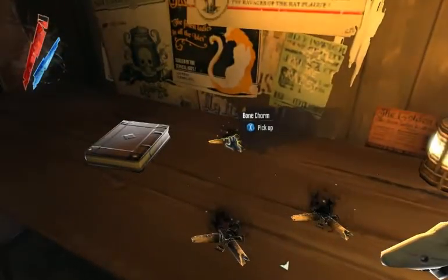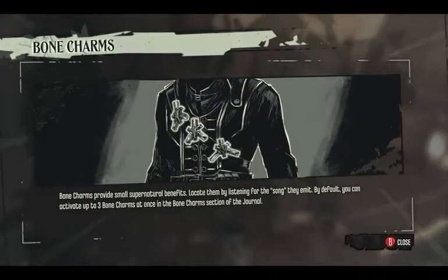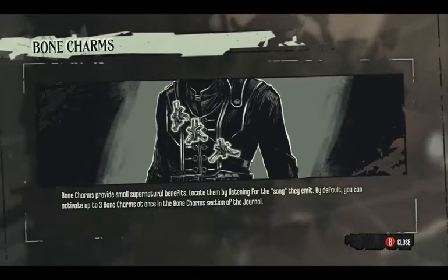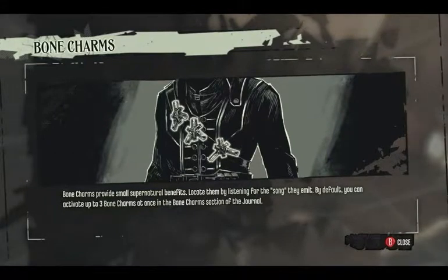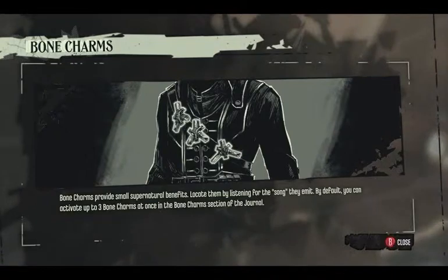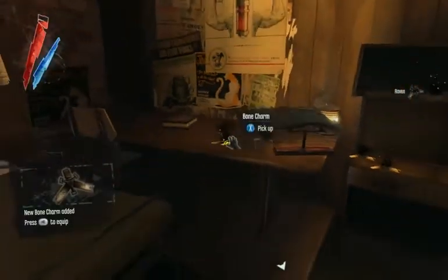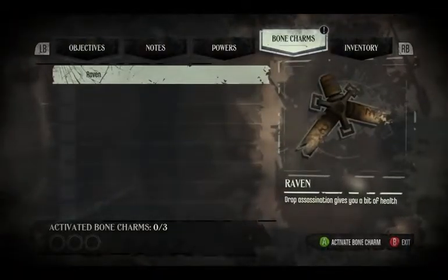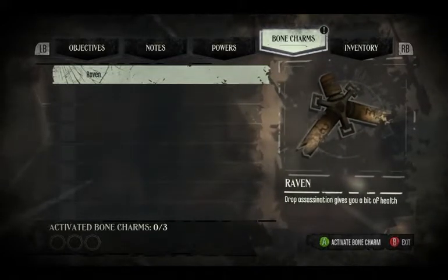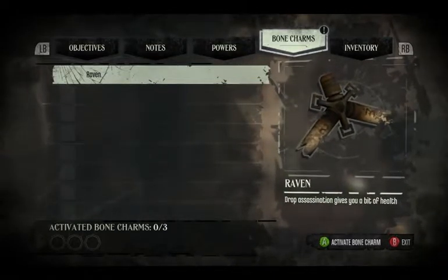I don't know exactly what a bone charm is, so I'm gonna start over here and see if I can figure it out. Bone charms provide small supernatural benefits. Locate them by listening for the song they emit. By default, you can activate up to three bone charms at once in the bone charms section of the journal. You see there at the bottom, I only have three slots for bone charms, but ultimately up to ten.